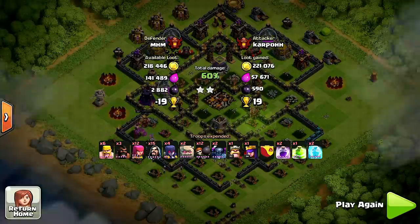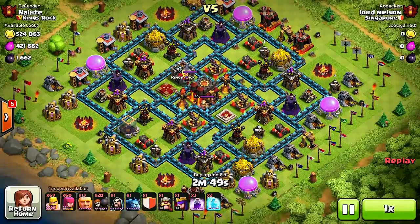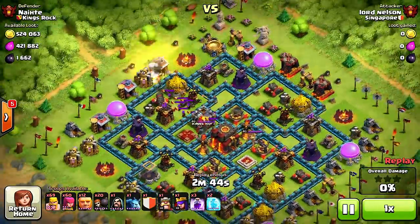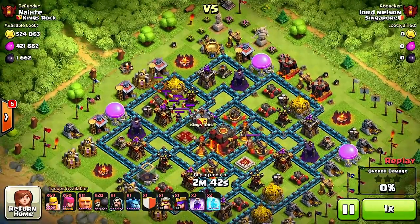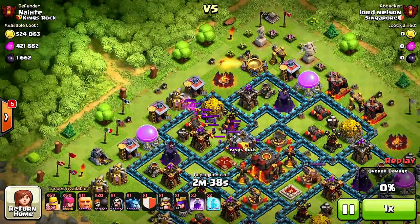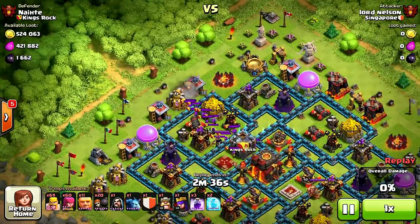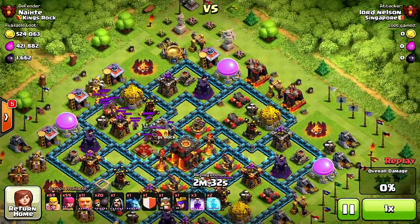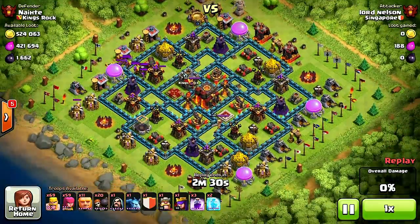Alright, let's go ahead and do a defense now. This is Lord Nelson from Singapore attacking a Kings Rock member — let's see how he does it. This looks like a hybrid version of barch or something. He's got giants, wall breakers, and barch. Let's see how exactly this turns out for him.